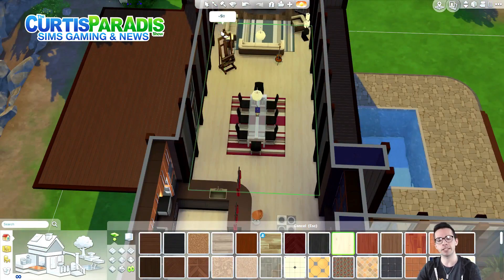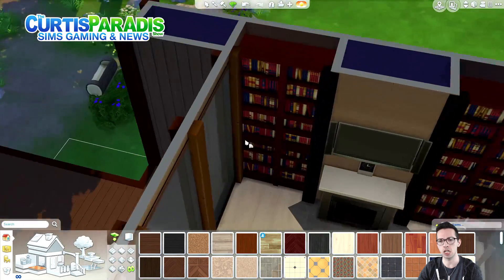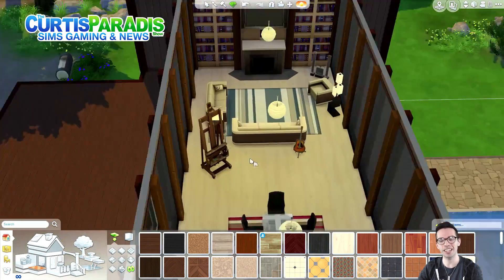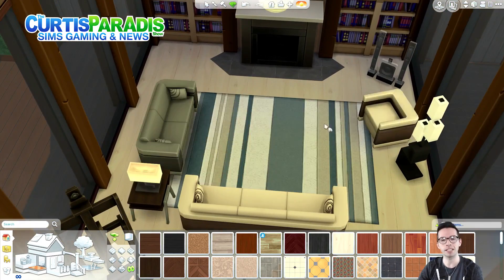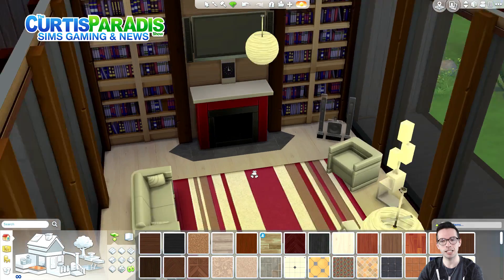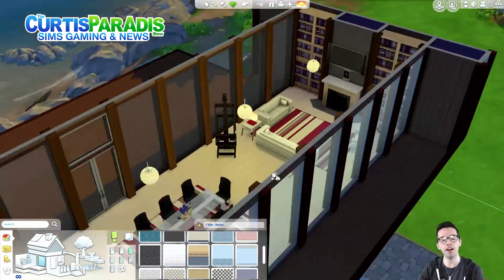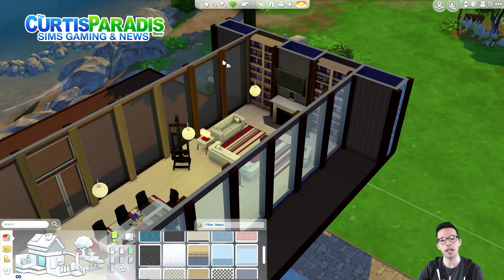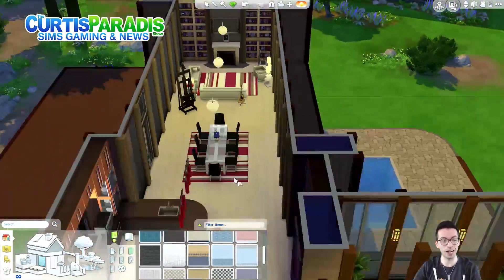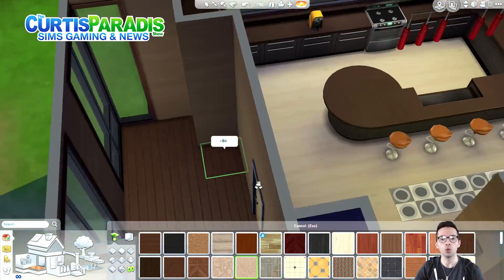I don't even remember what I did in this house — it's been a while since I actually built it. Changing the main dining room table to sort of a black and white contrast. Changing different colors on everything, lightening everything up. Changing the fireplace — for a moment it was red, which I liked, and then it went back to white. I thought I was going to leave it as red — I liked the red — but it's gone, so goodbye.